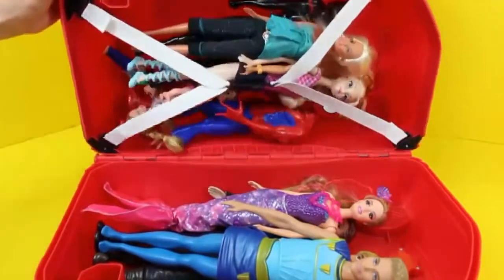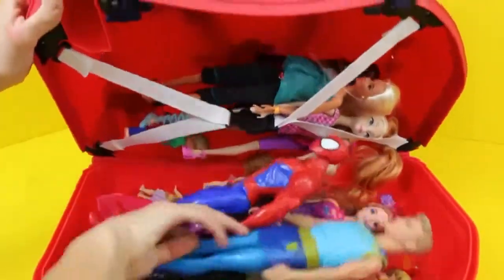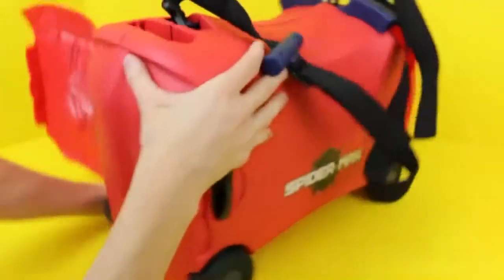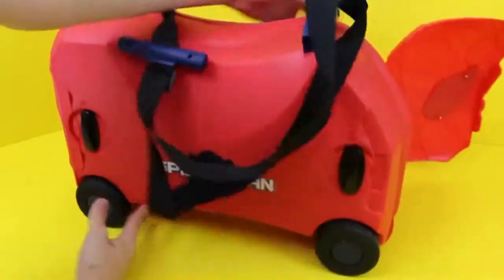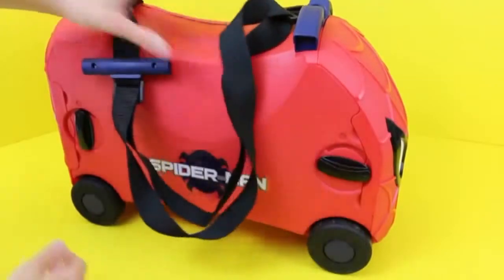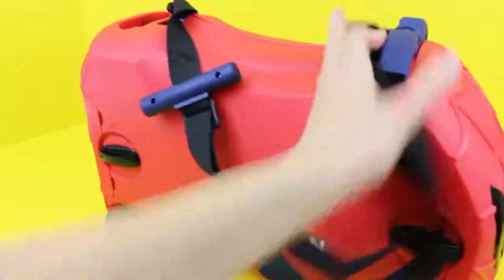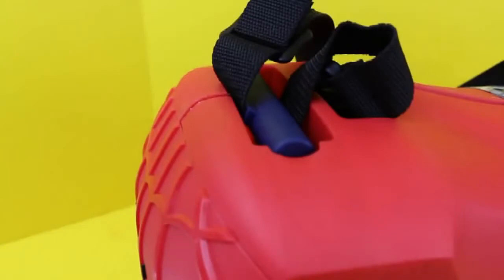And now you can close it without it falling — well, this probably works a lot better with clothes. Now just close the flaps back up on either side, and rotate the latches back to the locking position, and you're ready to travel. You can also store the handle of the strap in the recess located on the back.